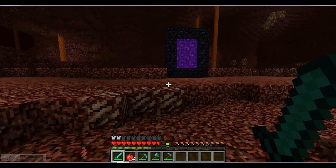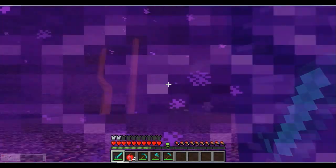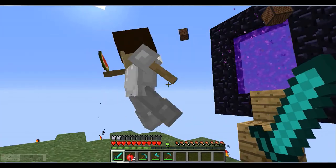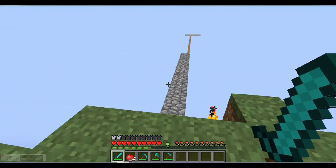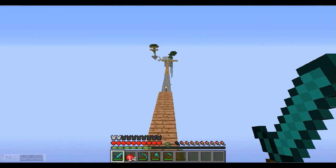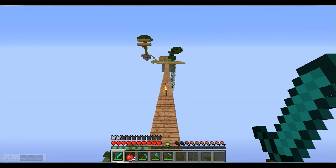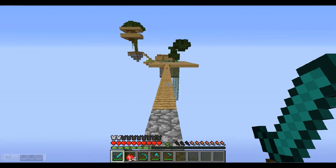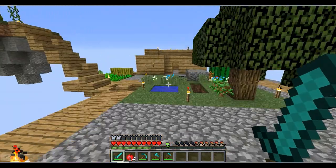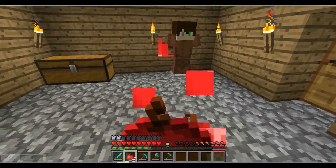I really should have crafted a bow before coming here, especially before going near the wither skeletons. Looks like it's day already. I need to find a place for a brewing room — I have two blaze rods so I could make two brewing stands and go back for more blaze powder. I'm not sure if blaze powder makes strength potions, and I'm not sure if that'll be that useful.